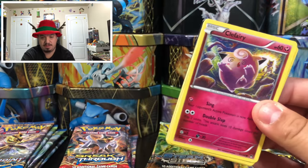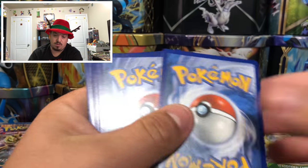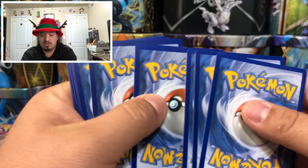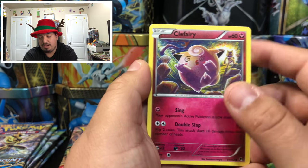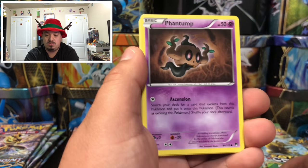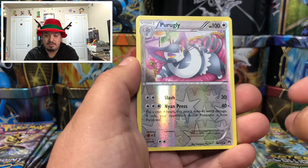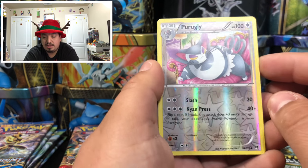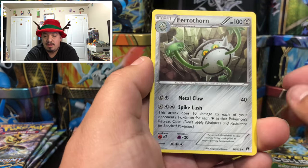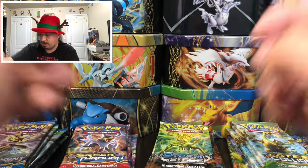Here is the Breakpoint pack. We have an Arcanine, a Purugly — reverse hollow — and a Fairy Thorn as the rare non-holographic card. Breakpoint goes there.